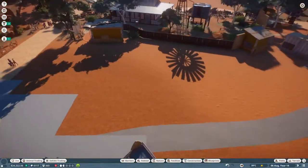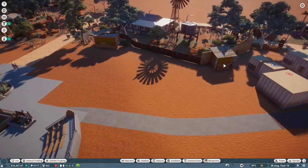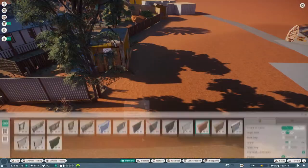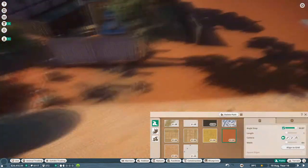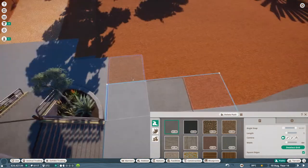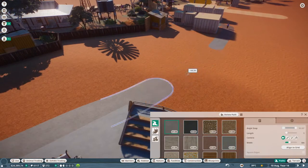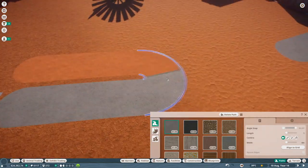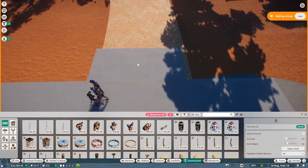Let's get back to the camels and the speed build. The camels will go to the Australian area, which actually makes sense. The start of this speed build is really me playing with the paths, with the barriers, and I'll create some custom shade structures for the viewing points. So we can talk about camels in Australia - it really does make sense. I went to Google and Wikipedia, and there's some interesting information about that.